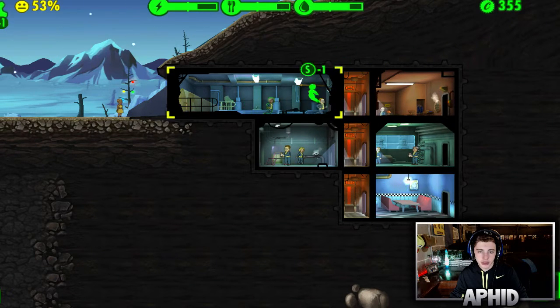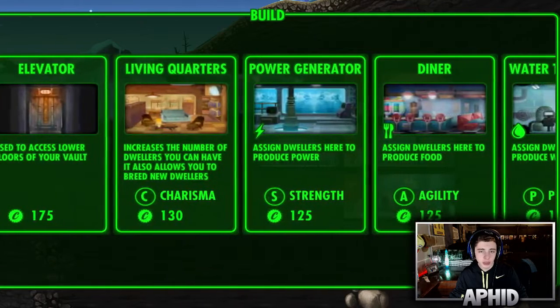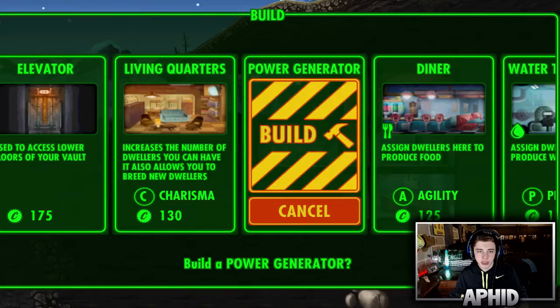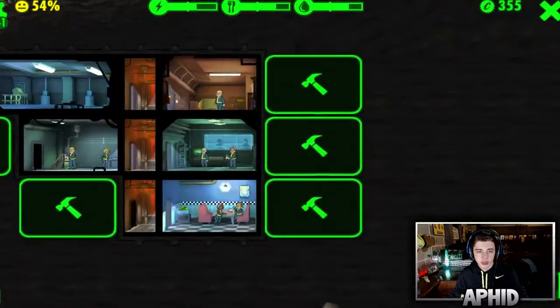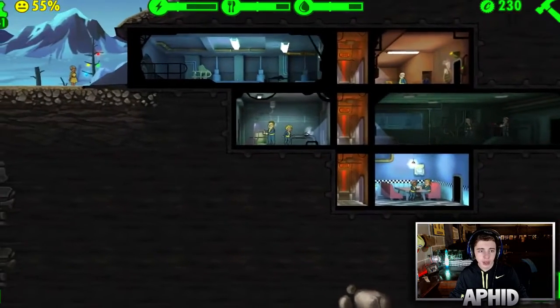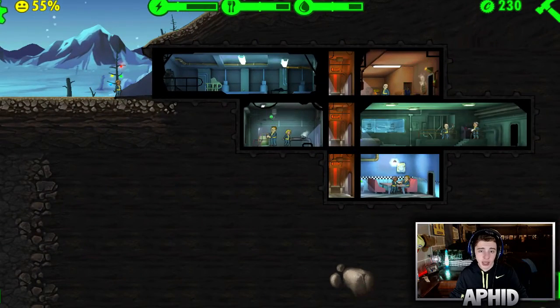She's useless, so we need more places to build. I'm gonna expand our electricity plant because that's the most important right now. We're putting electricity there — it's a two-wide room now. We're gonna put this lady in there regardless of whether she's good at it or not.